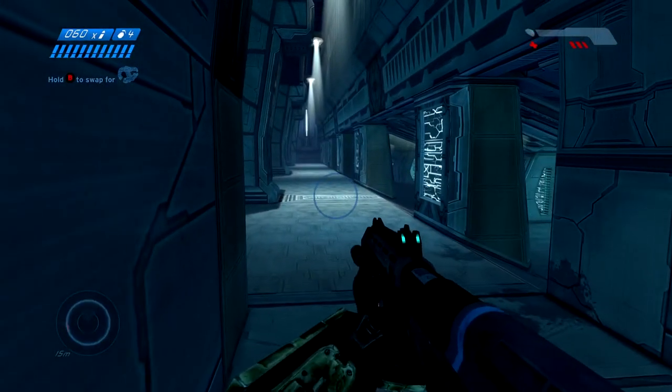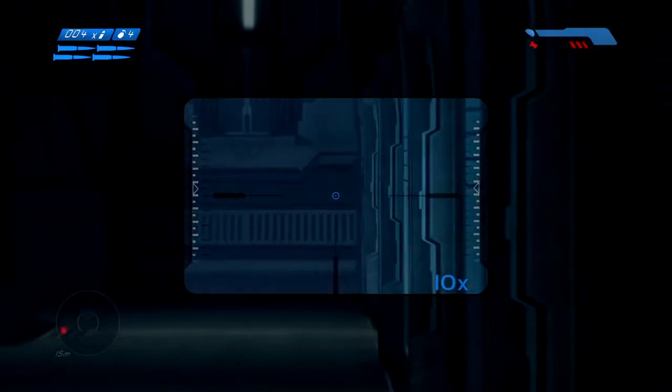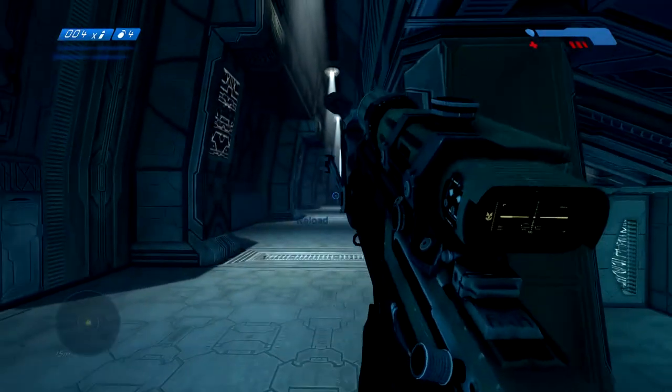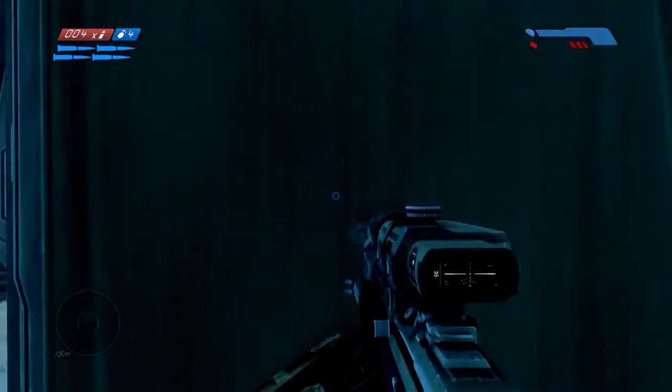That takes a bit of life out of you, but you can recharge your shields here. Don't walk any further or you'll spawn the next group of enemies. Grab your sniper rifle that you picked up before and take out the two elites that are just down the end of this road. Then you're gonna play hide-and-seek with the jackals up here as you try to find a spot — I hate those jackals.